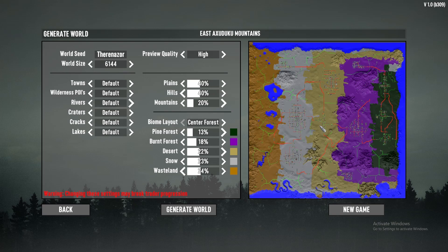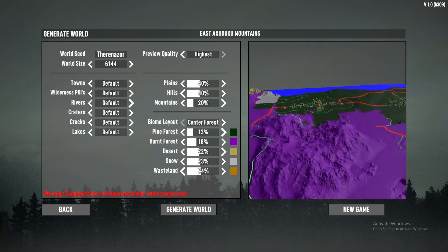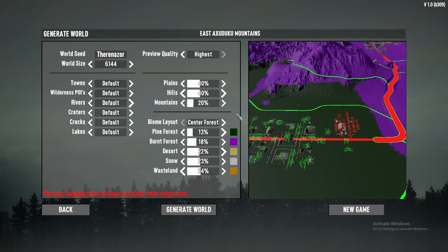Adding preview quality of high looks more like this. The most important and coolest feature is using the WASD keys to maneuver around, the shift key to go faster, and right-clicking and holding to spin it around. You can use the spacebar to go up and control to go down.